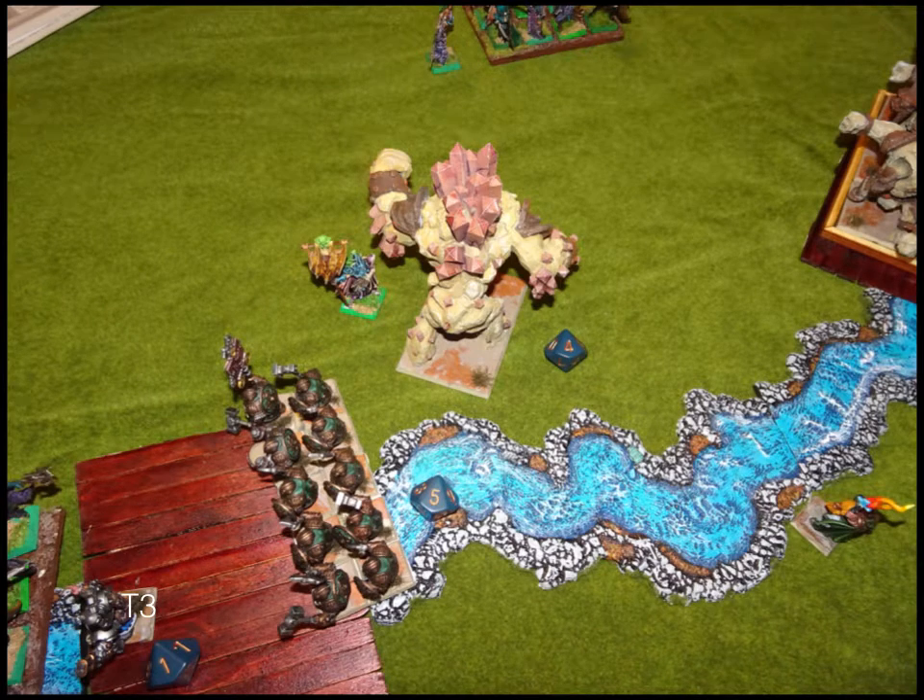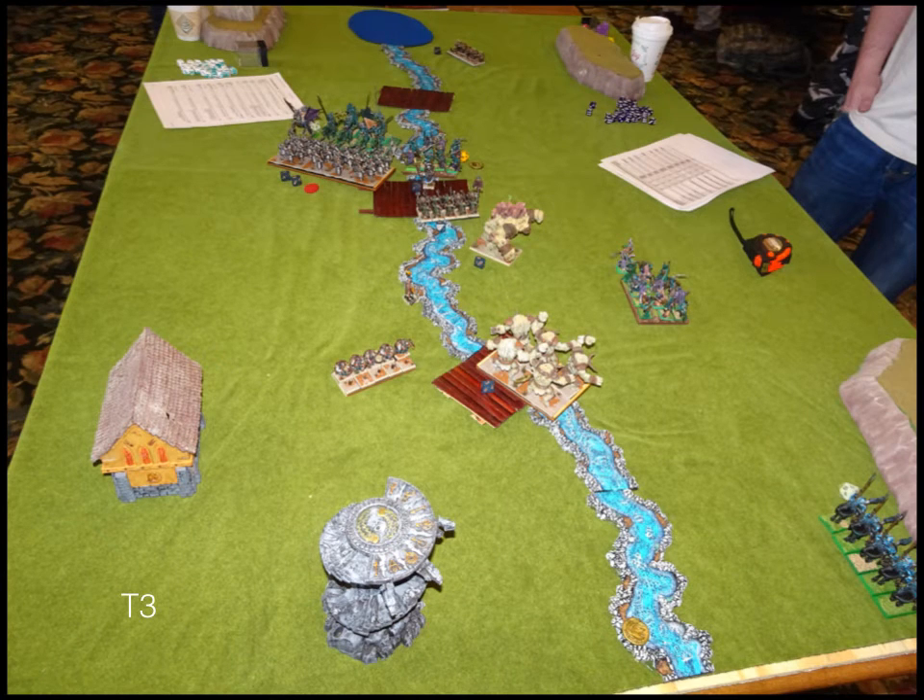The Army Standard Bearer had charged my Greater Earth Elemental and did one point of damage — funny because he needed a five to hit and a six to wound. Here's the overview of Twilight Kin turn three. I'm still very confident on those top two tokens, and I'm just sending Rangers down for the bottom token.